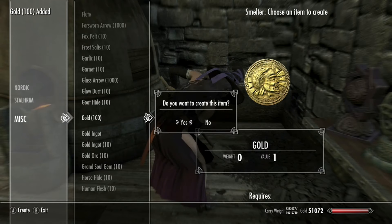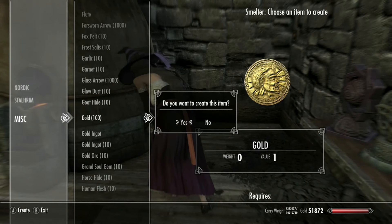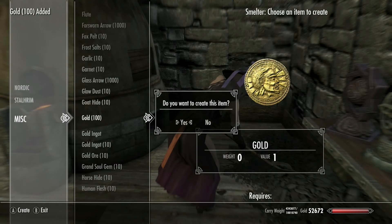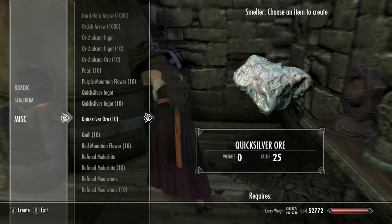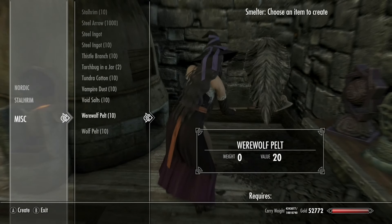Wait — did I see gold coins in here? Oh yes! You can make gold — this is the easiest way to make money, guys. Just make your money like this. I am obviously rich now. That is how you make money: go to a smelter and just click on gold until you make money.